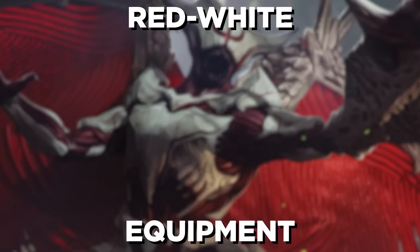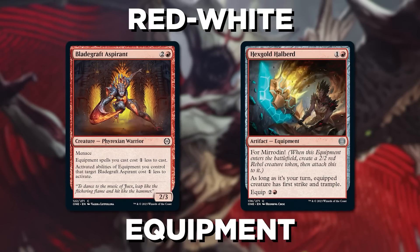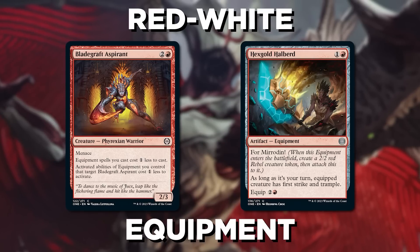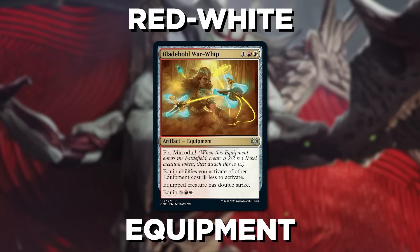There are a few heroes still kicking around on New Phyrexia, and you'll find them in Red-White Equipment. Harness the power of the For Mirrodin mechanic and cards like Bladegraft Aspirant to help out your equipment further. It might not be a hero, but it'll do the job in your deck nonetheless. Our signpost uncommon here is Blade Heel War Whip, a sweet equipment itself that helps out your other equipments.